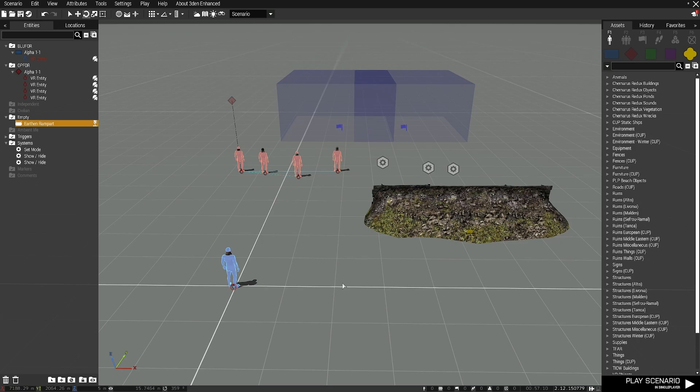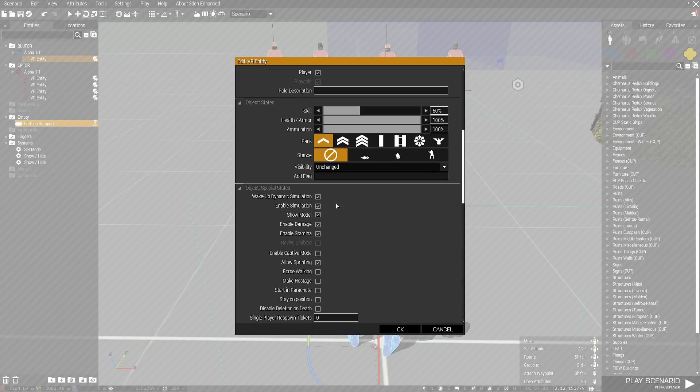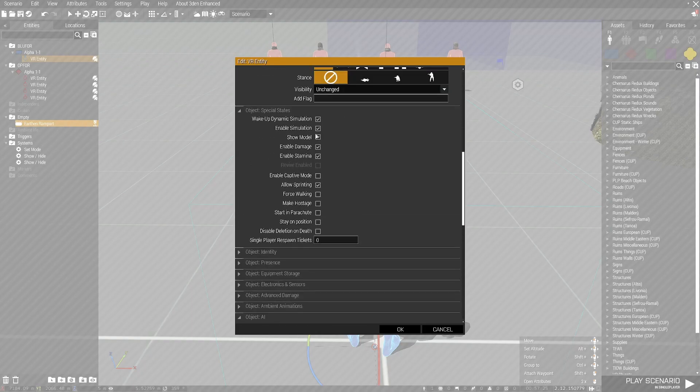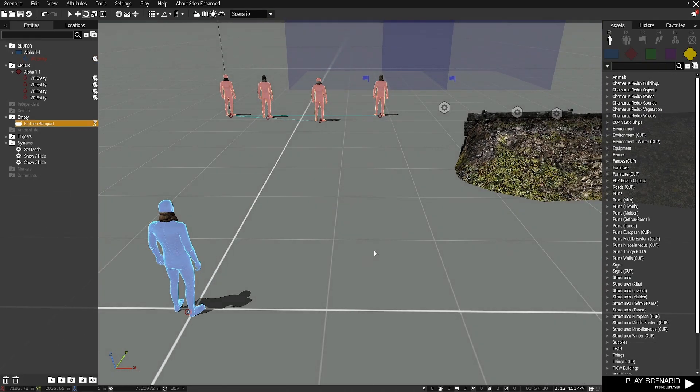Now we're going to get into the nitty-gritty, get inside the attributes of all of these options, and get everything set up to how we need so that we can construct this ambush. I'm going to start off with me and I'm going to disable damage for this example, so that you guys can see exactly how this is supposed to happen. Obviously, you don't want invincible players in your missions.